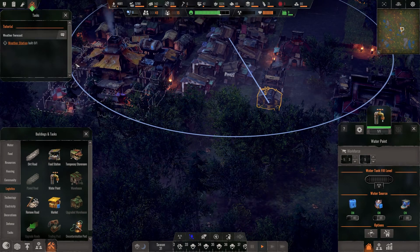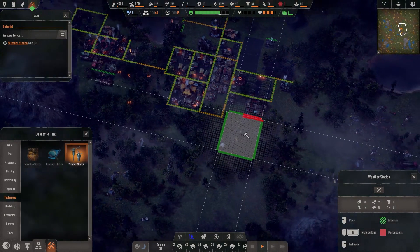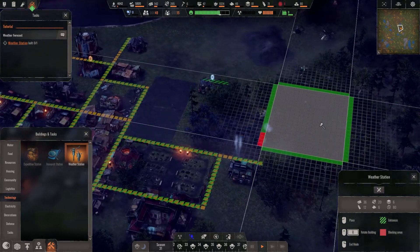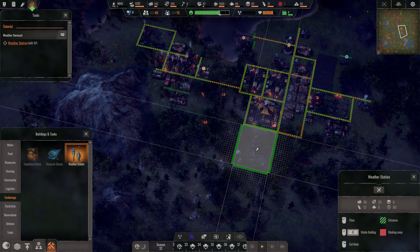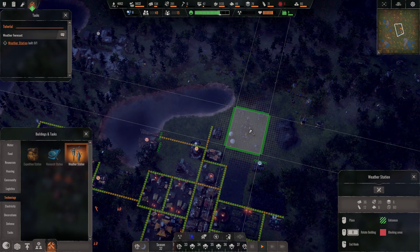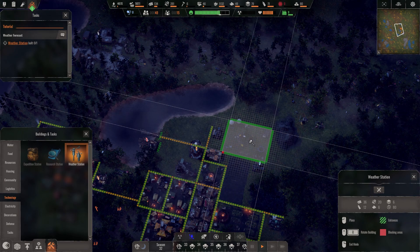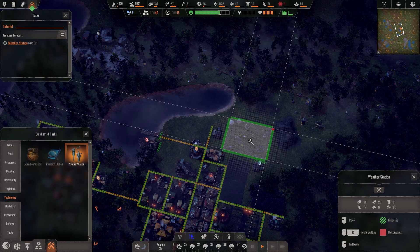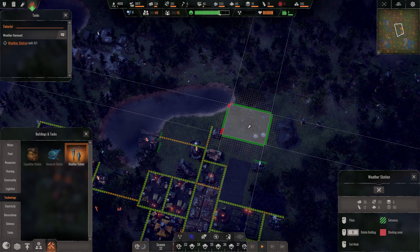Now we're finally working on something important. The weather station doesn't give a negative impact which is okay. Our fields and orchard are nearby. Finding placement is quite challenging - need to chop a lot of trees. Let me rotate and try different spots. It's going to be very challenging to get a nice straight road up to it - that's not going to work. We'll just place it like this.